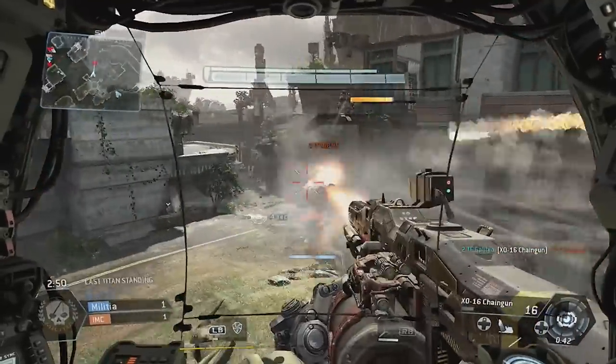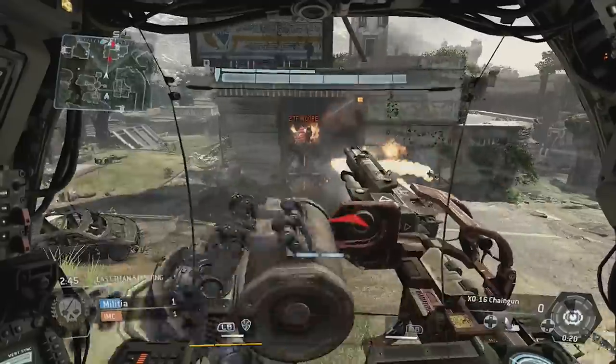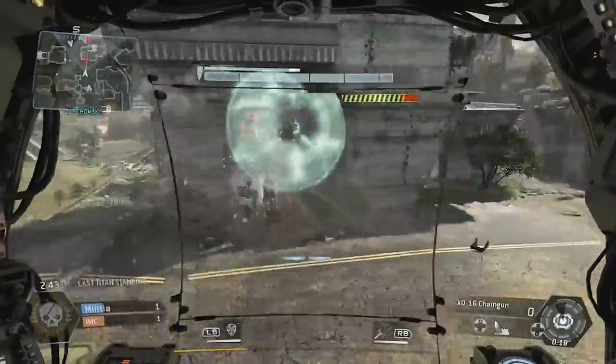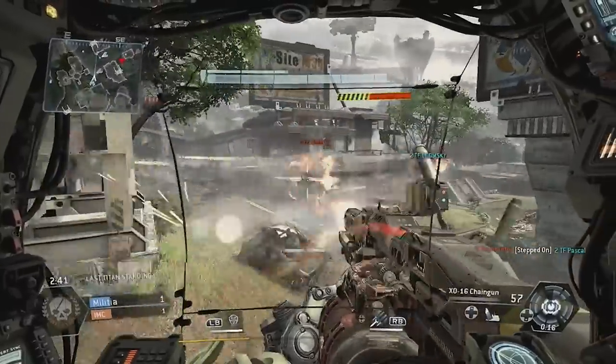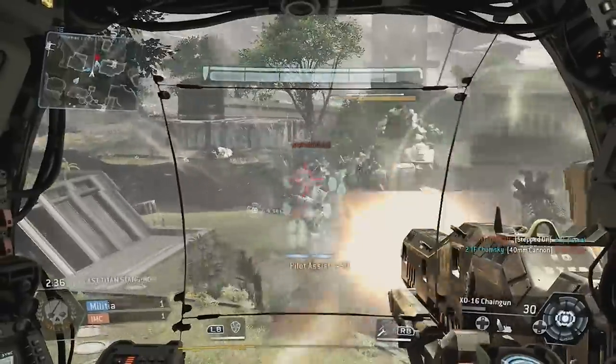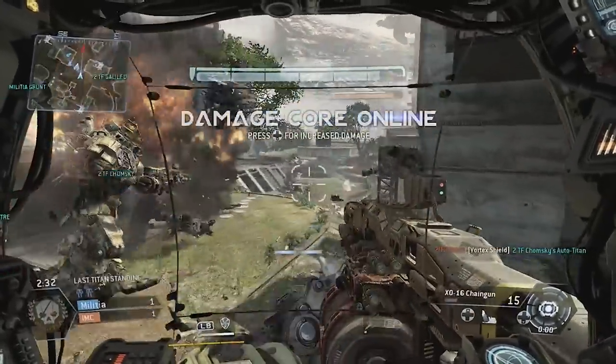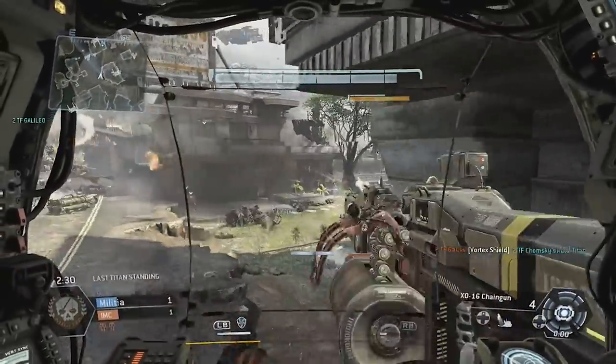Sometimes it's really better to just back off once your shield goes down and not let them get too far into your health. But there are some weapons and attacks that go straight for the health. Punching goes directly to a Titan's health, and if you get a rodeo on a Titan — that's where you jump on its back and rip open the CPU core — that goes directly to the Titan's health, mitigating the shield entirely.